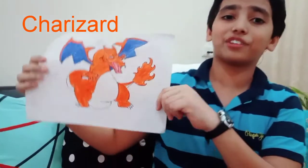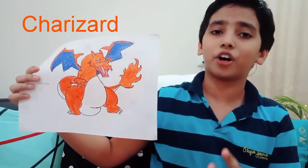So the next drawing is of a very popular Pokemon. Yes guys, it's Charizard. As Charizard is a fire and flying type Pokemon, it is strong against grass type, ice type, bug type, and fairy type Pokemon. But it goes weak against water, rock, and dragon type Pokemon. And the drawing of Charizard which I drew, I really really like it.